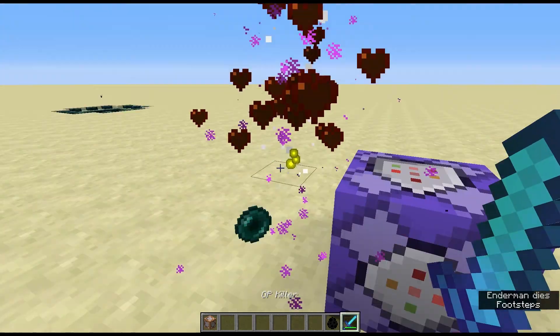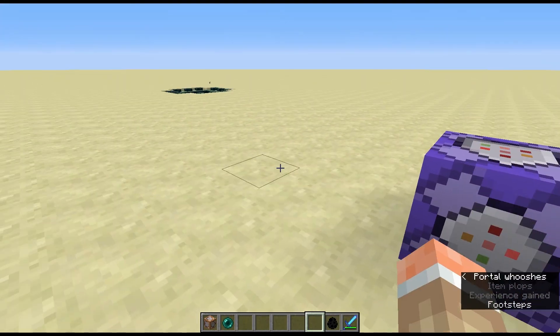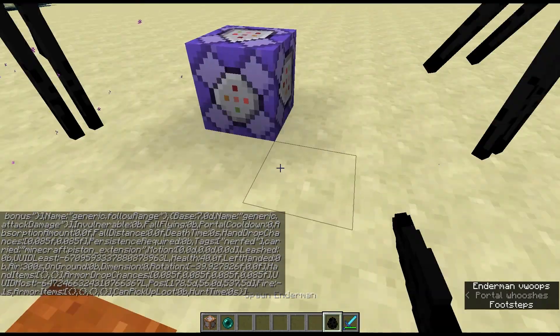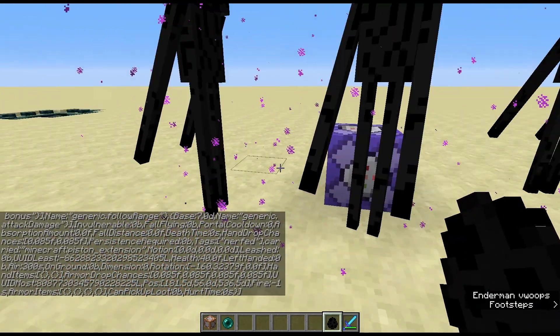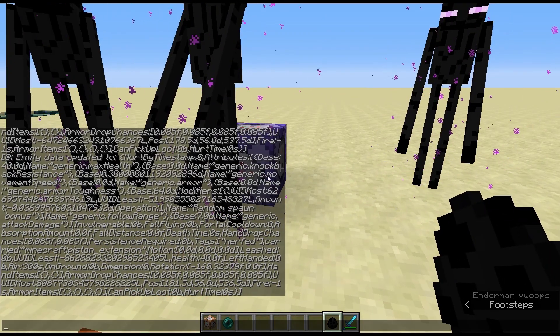Handily enough, the piston extension item doesn't drop when he dies. And again, you can see here every time we spawn one, they have their arms stretched out showing they're holding an item. And we get spammed in the chat.